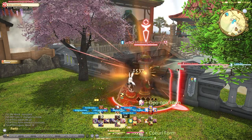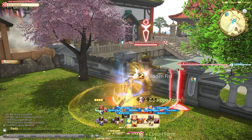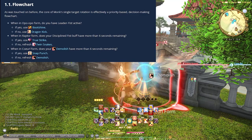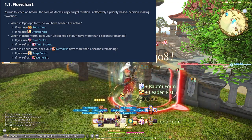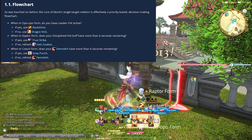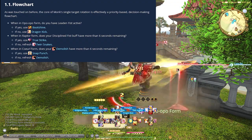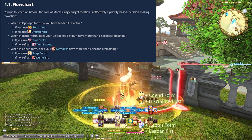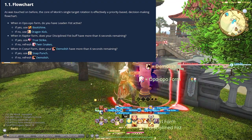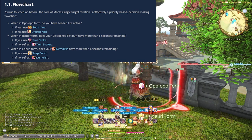The basic rotation of Monk works on guidelines and buffs. Icy Veins does the best job explaining this, so I'll insert that here. When in Opo-Opo form: do you have Leaden Fist active? If yes, use Bootshine; if no, use Dragon Kick. When in Raptor form: does your Disciplined Fist buff have more than 6 seconds? If yes, use True Strike; if no, use Twin Snakes. When in Coeurl form: does your Demolish have more than 6 seconds remaining? If yes, use Snap Punch; if no, use Demolish. This was a huge factor in me learning Monk and making it really click. From this I laid out my cross hotbar to be able to switch back and forth depending on the buffs I have.